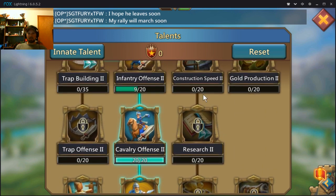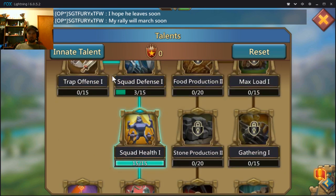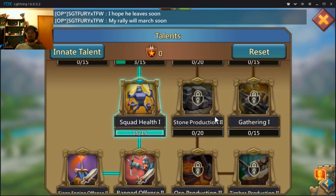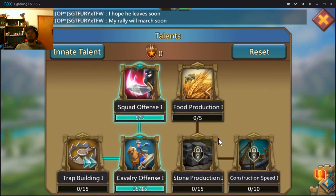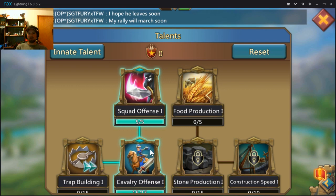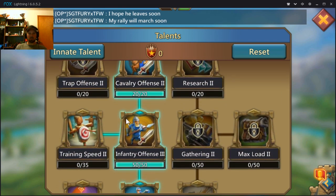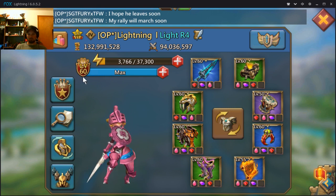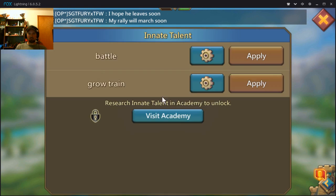You're going to want to have two sets of talents. Your first set is war, which I just showed you. Then you'll have your economy set for training speed, research, building, and resources. You do have to switch back and forth — every time I go into battle, I make sure I switch into the war set of talents. I also have something called Quick Swap in my research, so I have two sets of talent points saved.